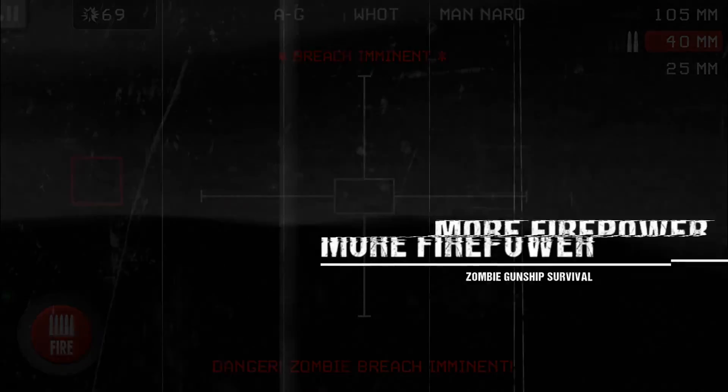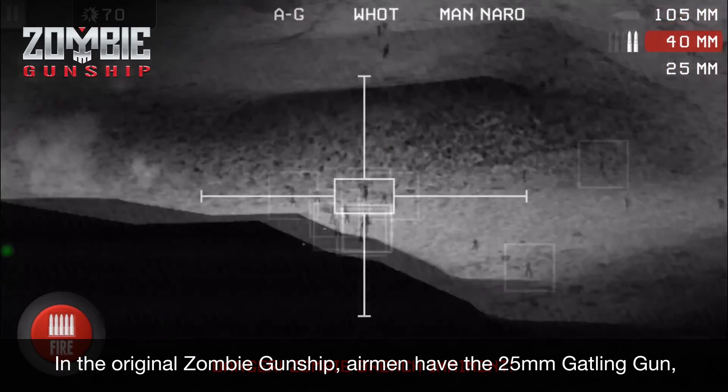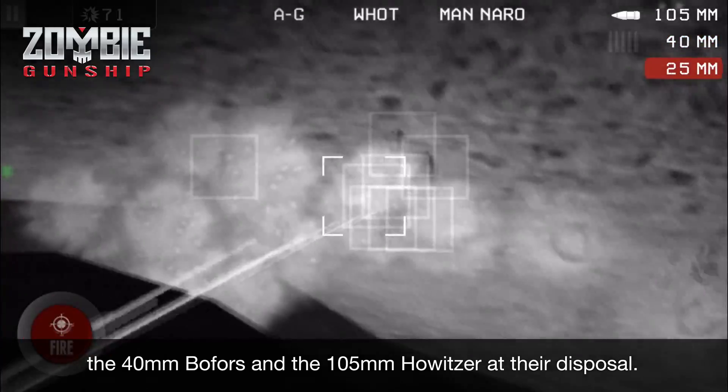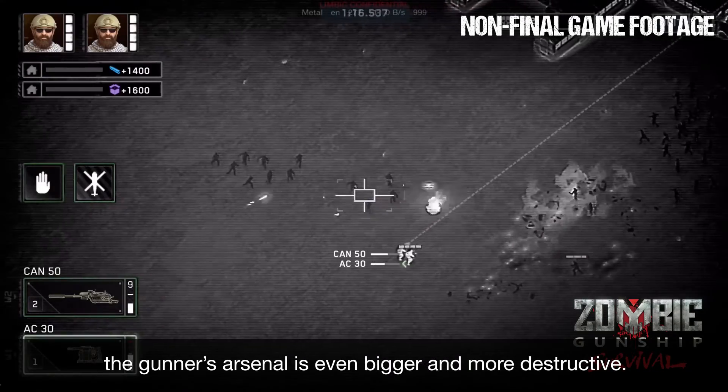More firepower than the original Zombie Gunship — airmen have a 25 millimeter Gatling gun, 40 millimeter buffers, and the 105 howitzer at their disposal. For the new installment, the gunner's arsenal is even bigger and more destructive.